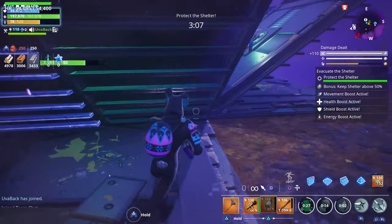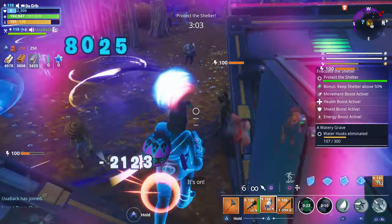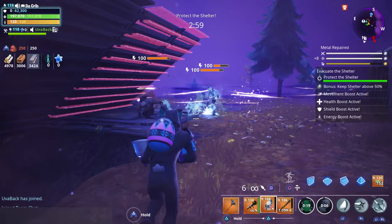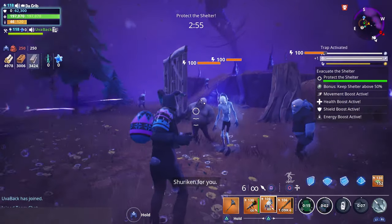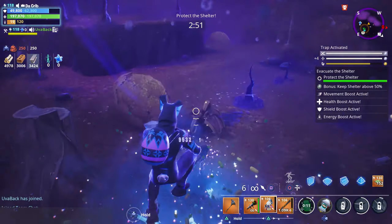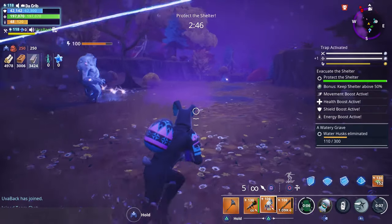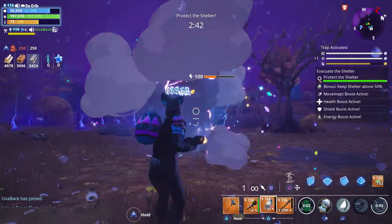I'm going to try this egg launcher. I really like how he has Dragon Slash too — it's one of my favorite ninja abilities. And Throwing Stars aren't too bad either. I think we got smashers, and we should be getting a mini boss here within the next minute or so.